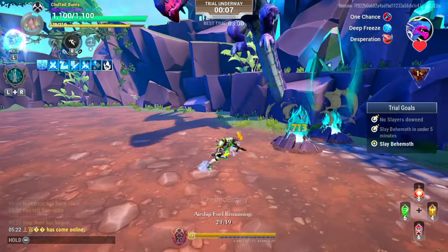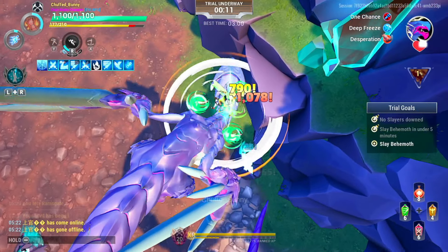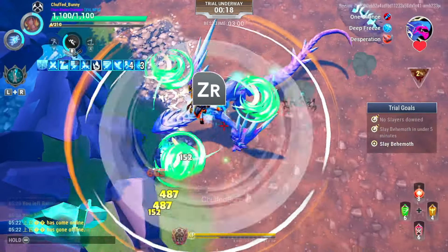Parrying the attack deals plus 300 damage and grants a stack of Flaming Fist, giving plus 4 critical strike damage. Focus on the head and tail at all times for an easy part break if you can, but it's hard to aim the tail.